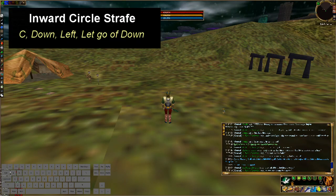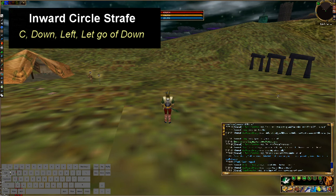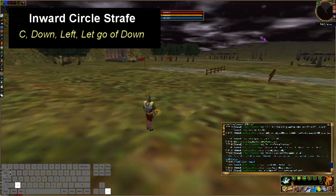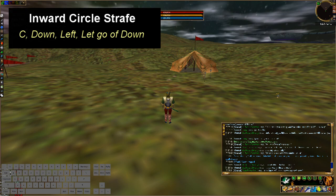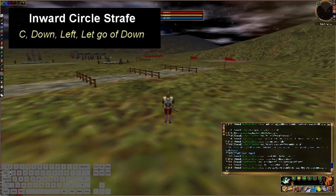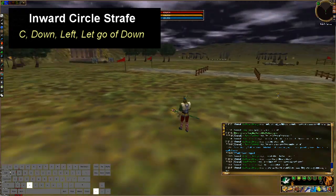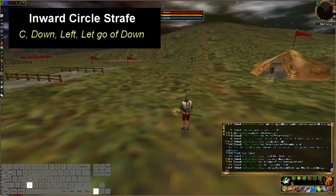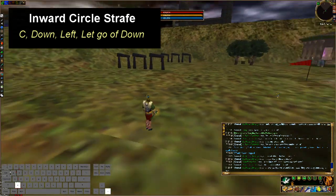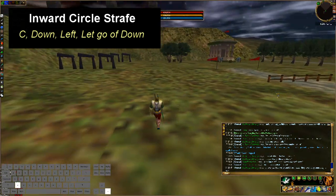Okay, let's get started. The first thing I always like to teach people is what I call the circle strafe. I think it's a foundation to being able to move freely in Ashland's Call. The way you do it is you hit Z, down, right, let go of down. And then go the other way: C, down, left, let go of down. And then you can do it faster, and you can switch back and forth between them.